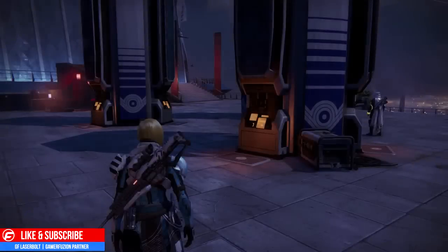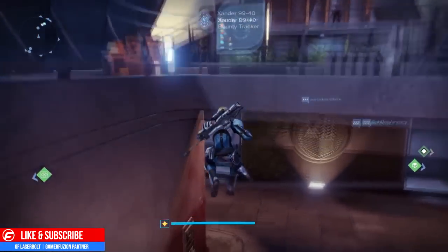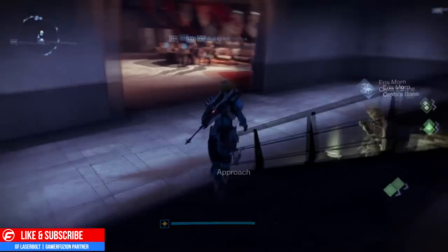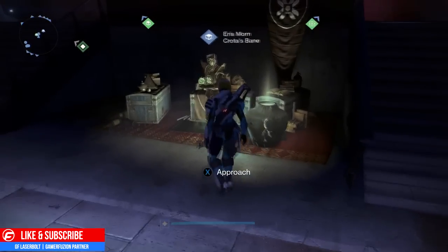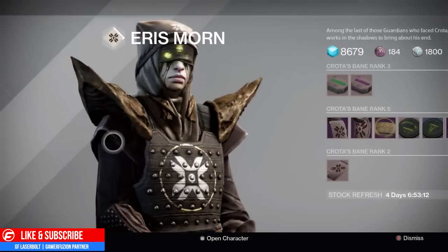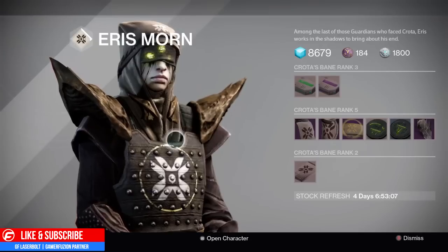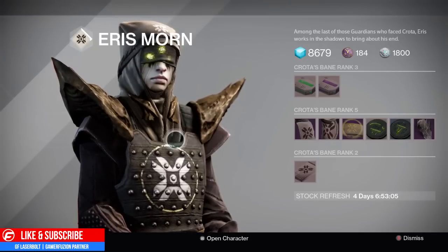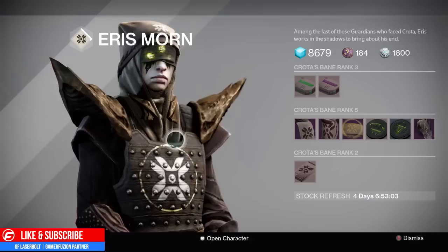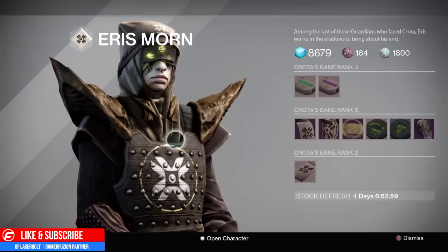There are two methods to do so. One of the easiest ways is to level Eris Morn. Once Eris Morn has reached rank five, you will be able to get a package. Out of those packages there's a 75% chance that you will get an artifact, and that artifact will be a higher light level.